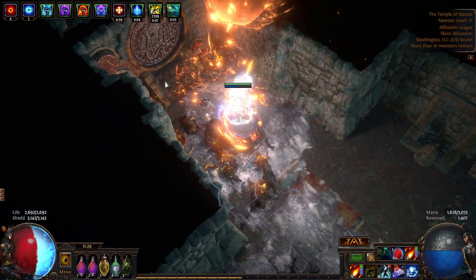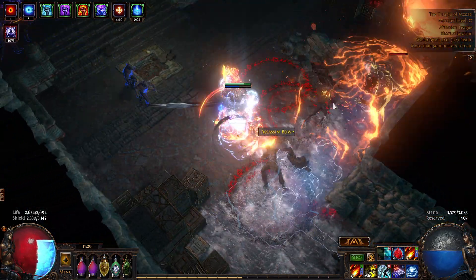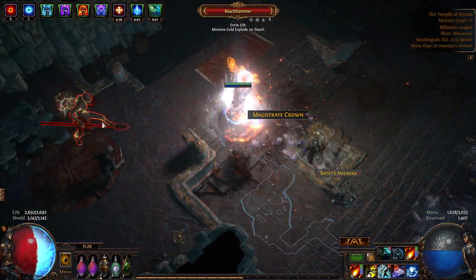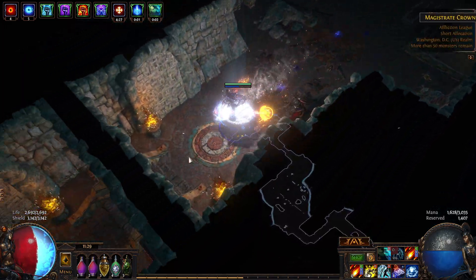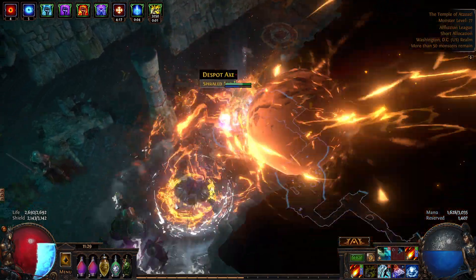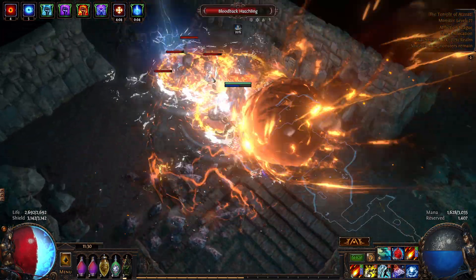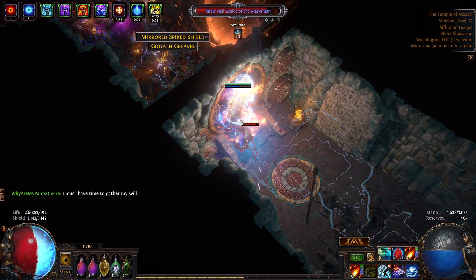This is the Affliction League and I have been enjoying it, though I have some minor complaints. Really the only thing I dislike is that the blue orbs seem to have such a much bigger impact on mobs' strength — I don't really even want to get the blue orbs because they give mobs so much crit chance and crit multiplier that it quickly becomes one-shot kills.